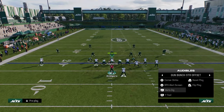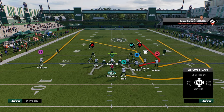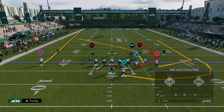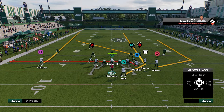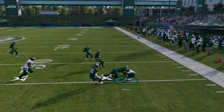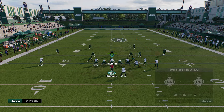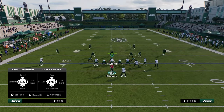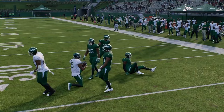The next play is verts dig. There are two different ways to run it — the first is optimized for zone, the second for man. I don't really like the post to the slot receiver against man this year. I would stem it down one tick, then drag the tight end and streak the running back. This combo is still really good. If they're not playing hard flats, we're throwing that wheel route — it is super hard to cover that flat to the right side.